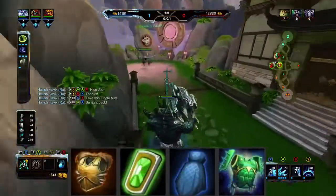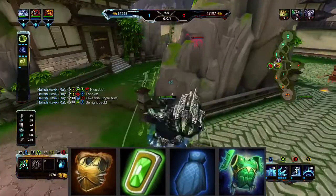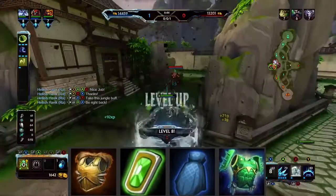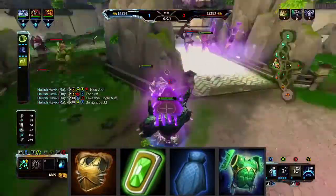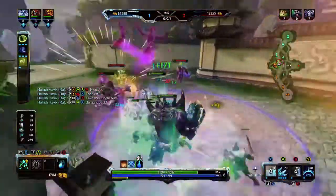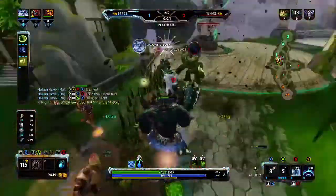Hide of the Nemean Lion is good if you have someone with high basic attack damage, like Apollo, basically any hunter, Kali, Sobek, or someone like that. Hide of the Urchin is good too, and Genji's Guard is really good. You can also use anti-healing items — any build that counters someone else's abilities is a good item to have.